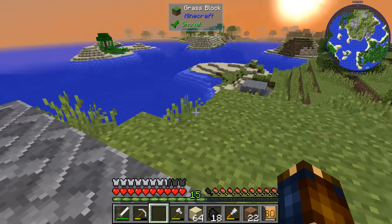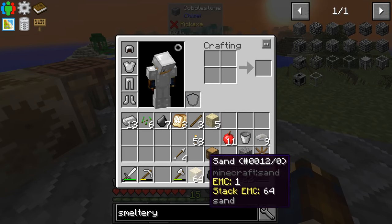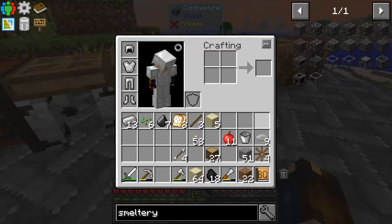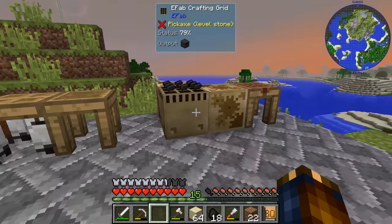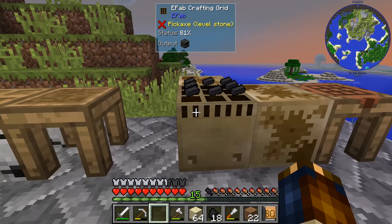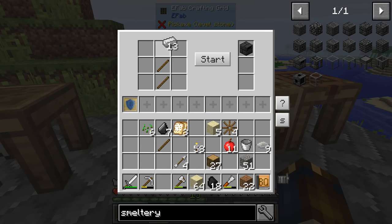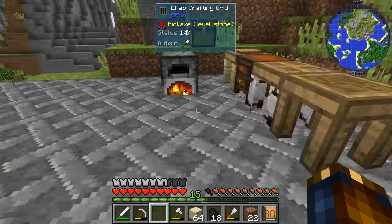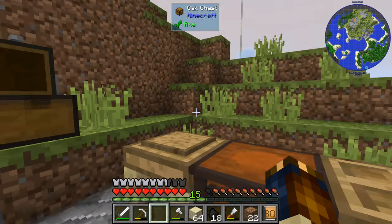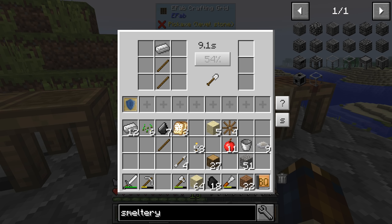The sun's about to set. I couldn't find any clay — I found a bunch of gravel, mined up sand until my shovel broke. I do have sticks and iron, so if we can get the shovel going here before nightfall that would be great. That's not going to happen. So the controller — let's just stash that here for now. I'm going to need many, many more pieces.